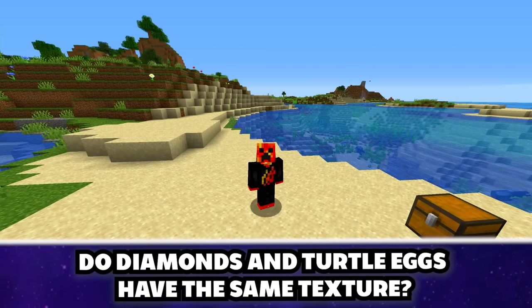You can't blow up nether stars. We put a nether star on one side and a diamond on the other, and set off a creeper. The diamond was destroyed but the nether star survived. Even a supercharged creeper can't blow it up — though putting it in an item frame and then breaking the frame does get rid of it.